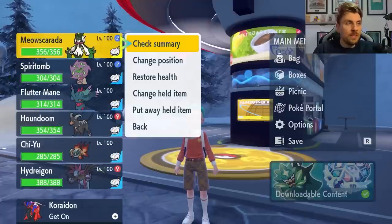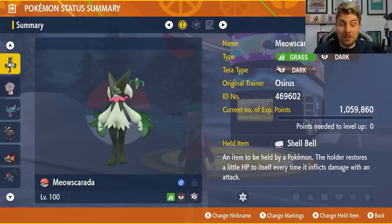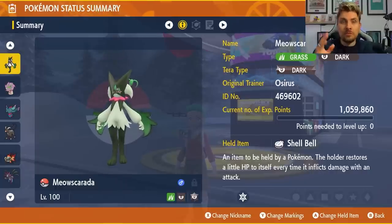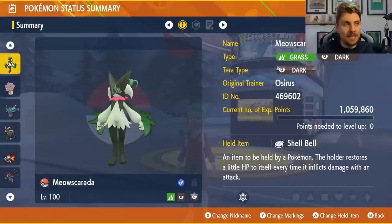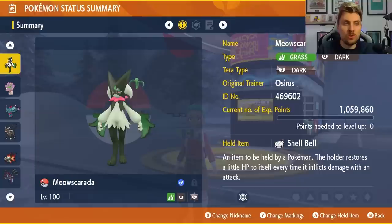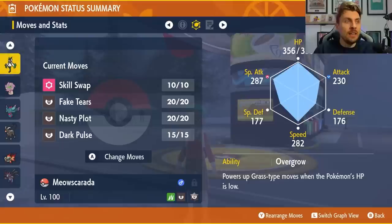Now here are some of the builds I've put together. There are some caveats — you might wonder why Meowscarada is coming into a Typhlosion raid since it's part Grass-type and weak to Fire. But it has a part Dark typing to resist Ghost, and it gets one key move that makes this set work perfectly. The moveset is Skill Swap, Fake Tears, Nasty Plot, and Dark Pulse.